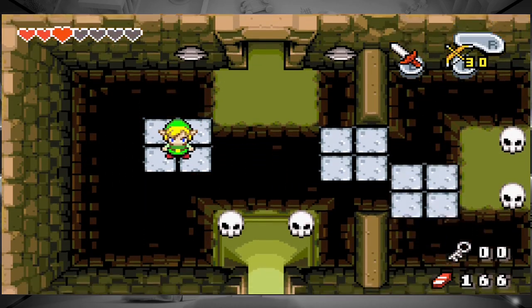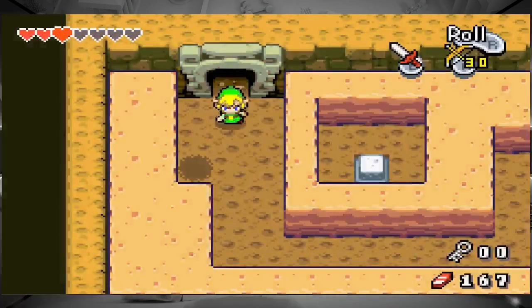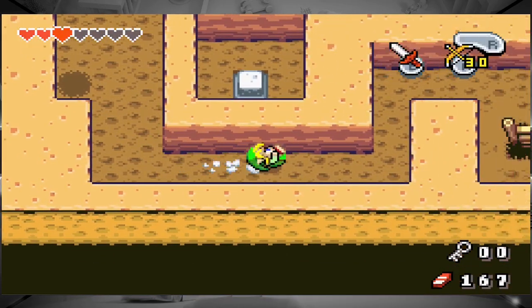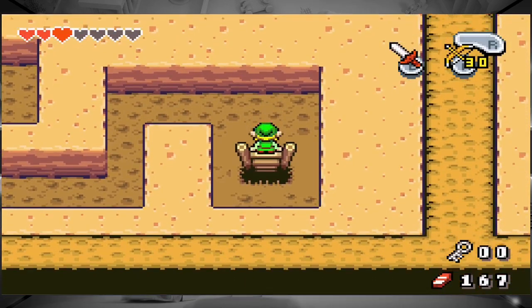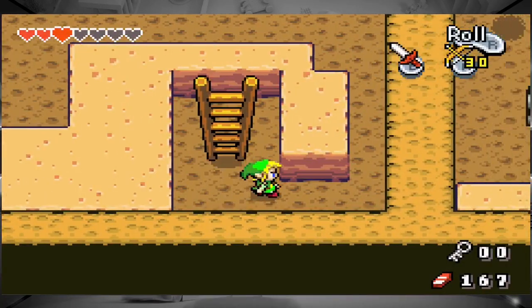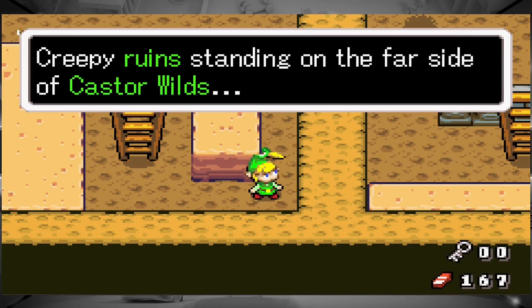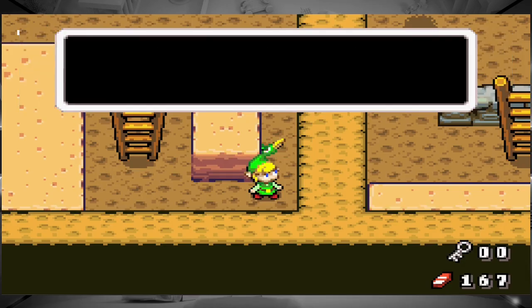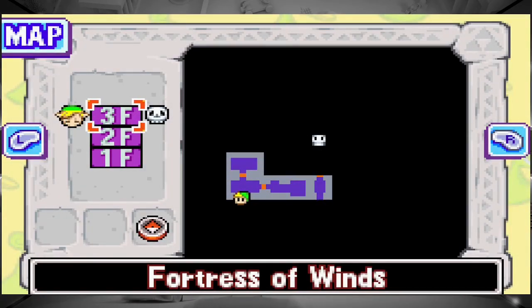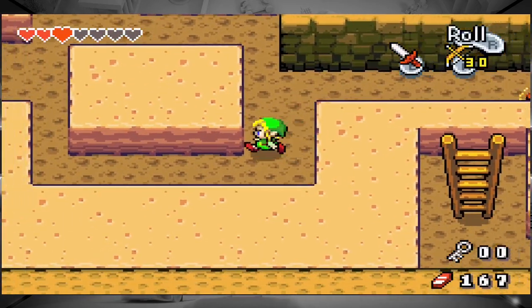I'm dangerously low on health. No hearts? I don't know how I'm gonna get to that. That is not the map button — I don't know what game I play where that's the map button. Oh, so I'm still on floor 4-3.